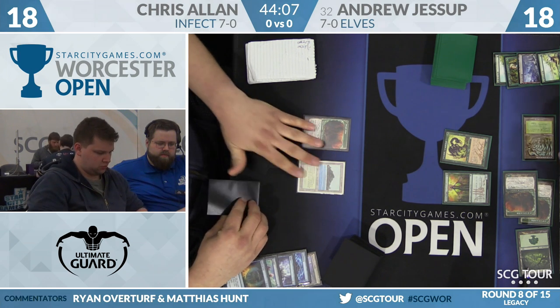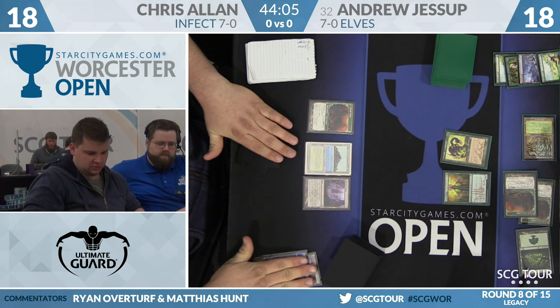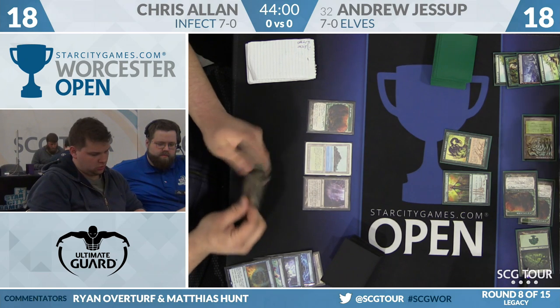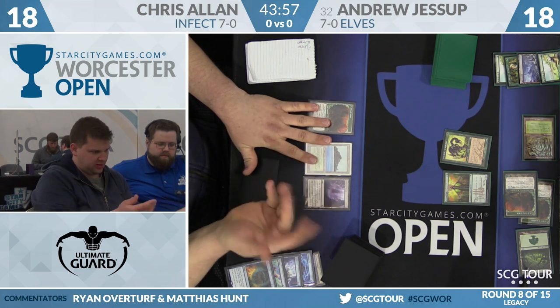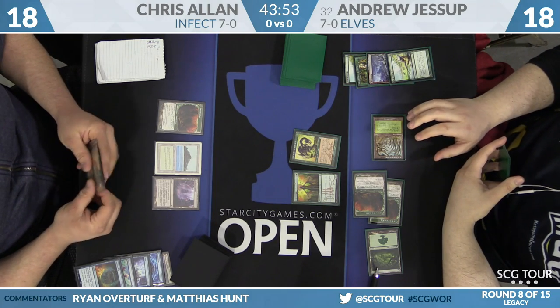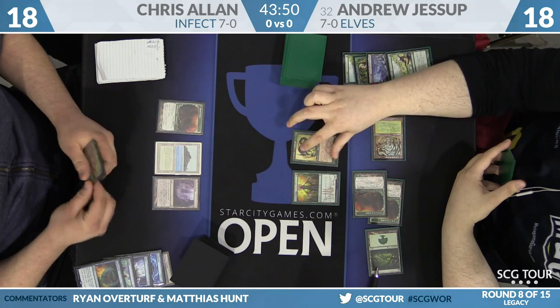Back to Chris Allen — he drew Ink Moth Nexus, so he played that. Now he has an Infect creature. In his hand he still has Pendlehaven, Berserk, Invigorate. That's a kill. He has to survive until the next turn, which is not a guarantee given what Jessup is already presenting.